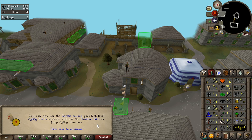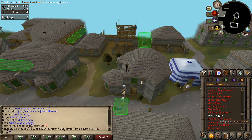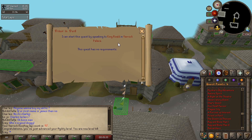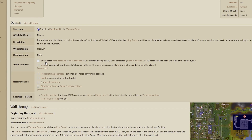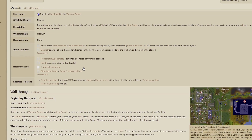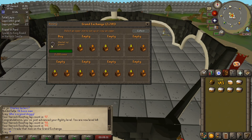Now we can go to the Canifis rooftop course, but first we need to complete the Priest in Peril quest. I can start the quest by speaking to King Roald in the palace — the quest has no level requirements. Looking at the wiki, we need 50 unnoted rune essence or pure essence and a bucket, and the wiki recommends rune-crafting pouches, food, teleports, and patience. Let's get the quest helper set up and grab the required items from the Grand Exchange.